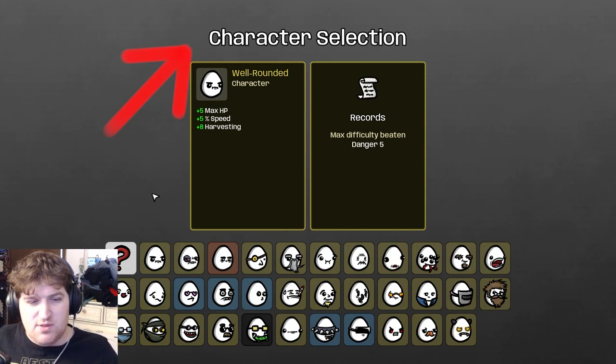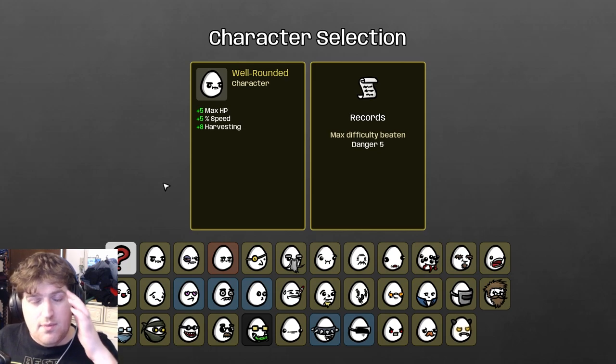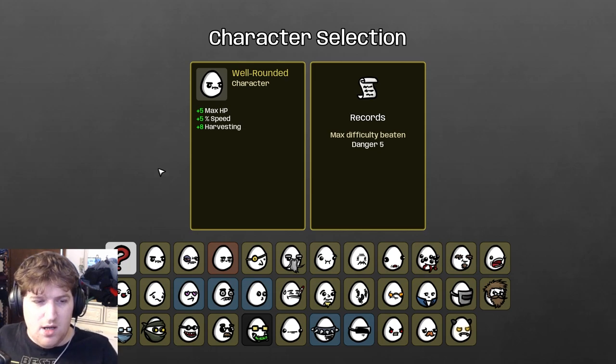Brotato, as I see it, has three phases: the character and weapon selection phase with difficulty, then the combat phase, and the shopping phase. Let's go over character selection — you can lose your run in character selection if you don't know what you're planning on doing.